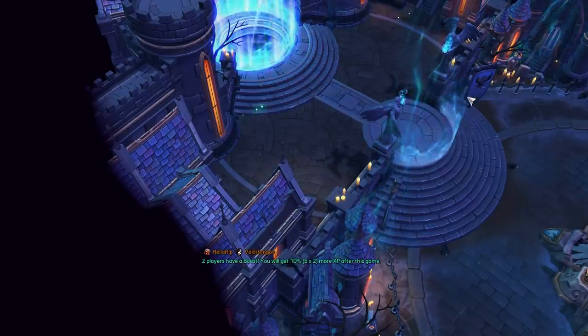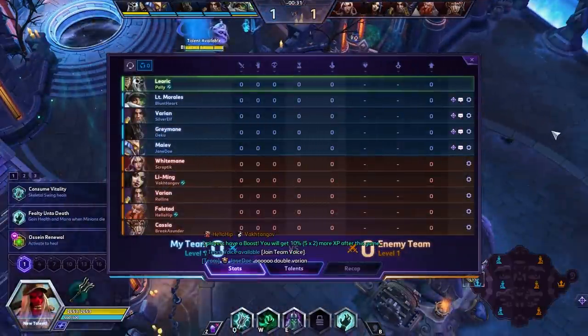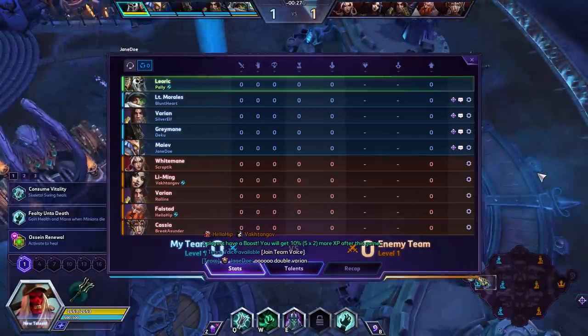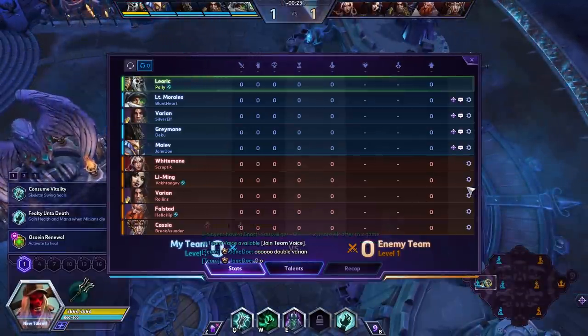All right ladies and gentlemen, you find yourselves on the Towers of Doom today. The friendly team: Leoric, Lieutenant Mama Morales, Varian, Rin, Greymane, and Maiev. The enemy team: Whitemane, Li Ming, Varian, Falstad, and Cassia.